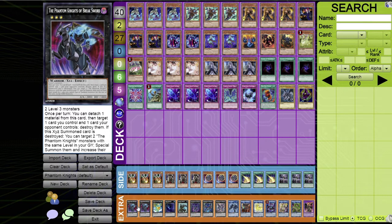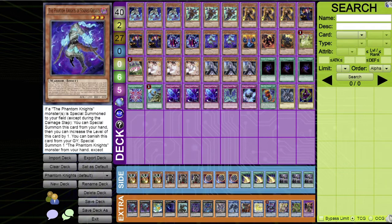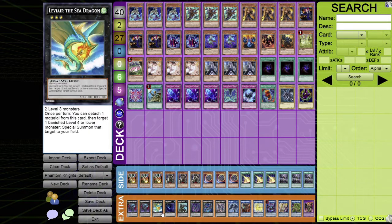Starting the extra deck with rank threes: two Phantom Knights of Break Sword. Once per turn, detach one material to target one card you control and one card your opponent controls and destroy both. If this XYZ monster is destroyed, target two Phantom Knight monsters in your graveyard with the same level, special summon them and increase their level by one — locking you into dark monsters for the rest of the turn, which barely matters here. Great for going second and generating level four bodies.